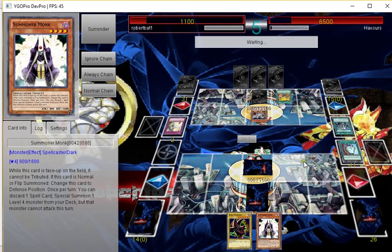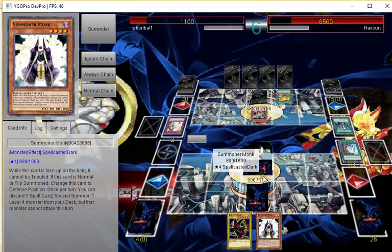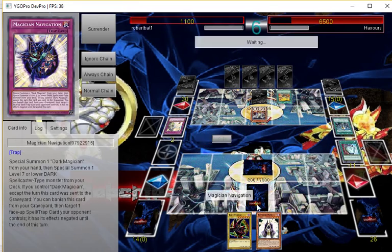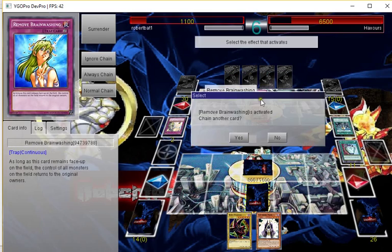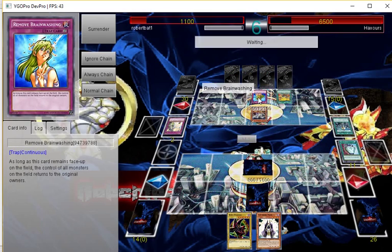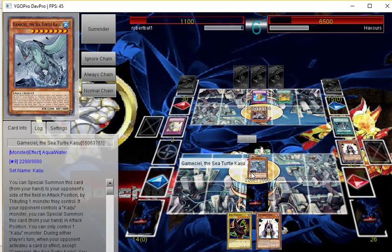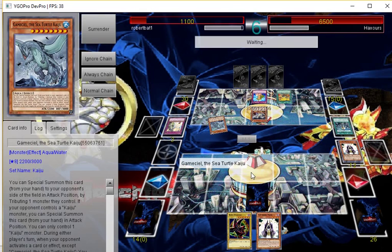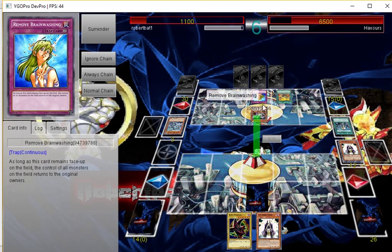Set Monk and pass — that's all I can really think of doing. That forces him to attack into this at least. Remove Brainwashing — why do I care about that? He's going to tribute over this — that makes sense — and then the monster is going to instantly leave. He's just going to enter the battle phase — you're a scrub mate. In a way I've got Navigation.